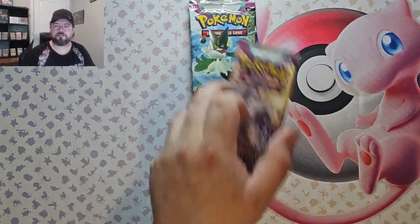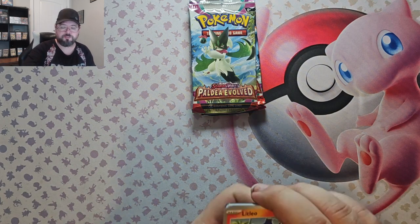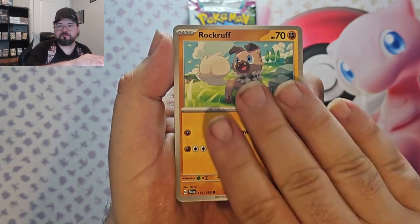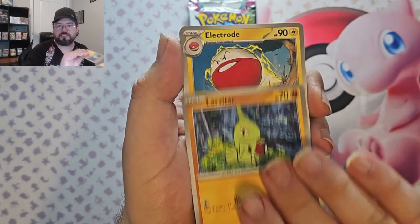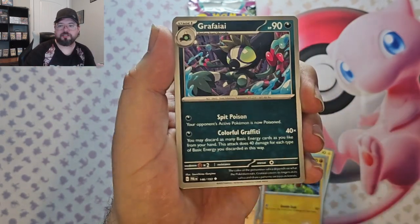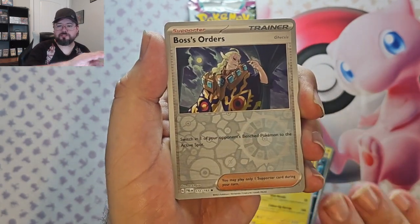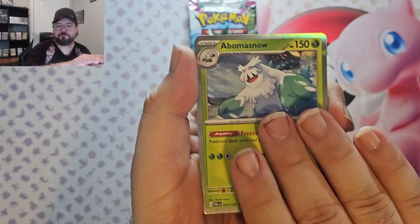Now we move to Paldea Evolved. No hits yet, but — I mean, like I said, I've already got a master set of Scarlet and Violet, and I've given that away once I get 10,000 subscribers. Litleo, Rockruff, Pawmi, Labrattar, Electrode, Girafarig, Girafarig, Pinkurchin, Boss Orders Reverse, Pinecone Reverse, and Bomb of Snow. Cool.